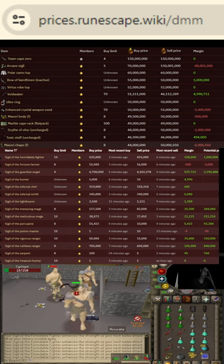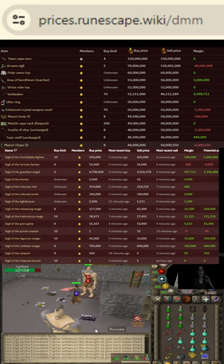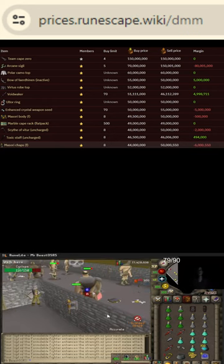So many billions for just the maxed gear and everything. Crystal Weapon Seed at 50 mil. This stuff might inflate — it did last season, so I don't know.